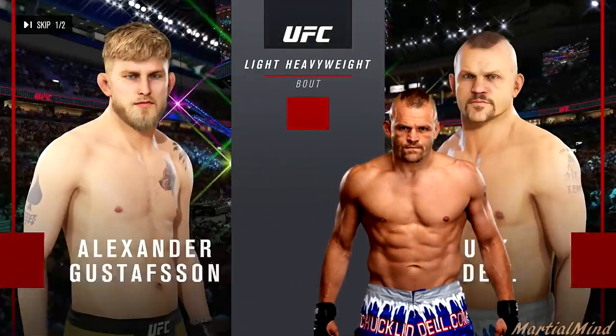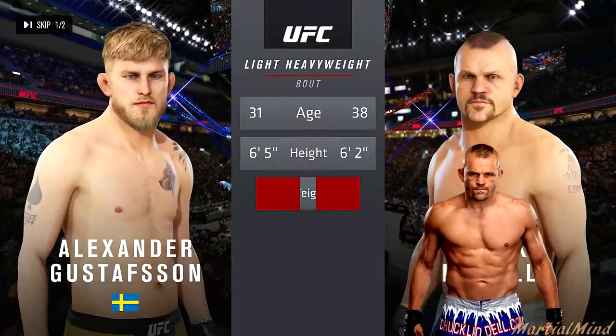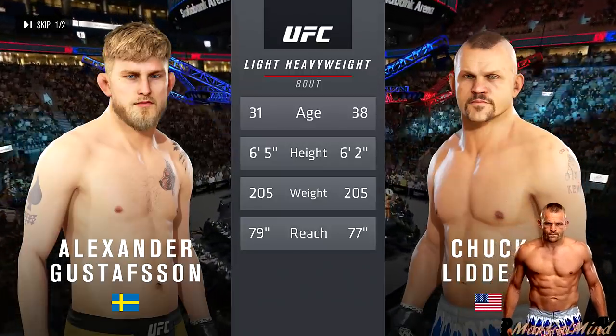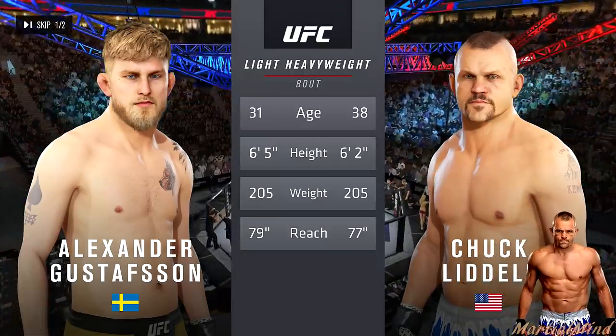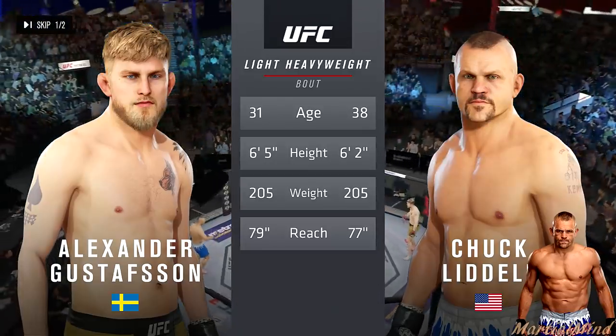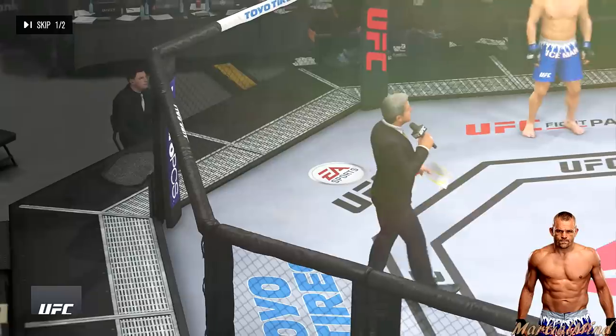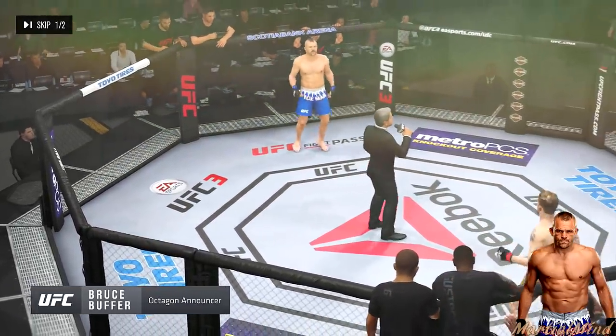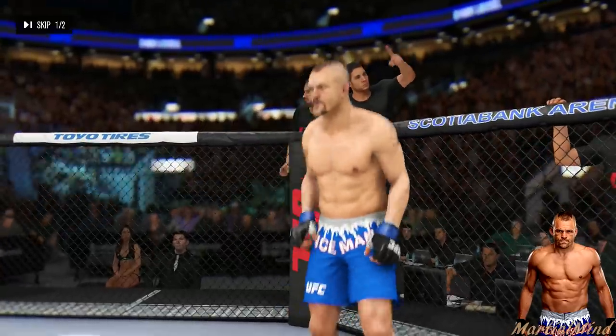Chuck Liddell was recently given the icon treatment and literally everything was buffed. His striking was buffed from 89 to 91, his grappling from 86 to 88, his stamina 89 to 90, health 87 to 92. Overall the man got a pretty good buff and we are going to test him out right now.